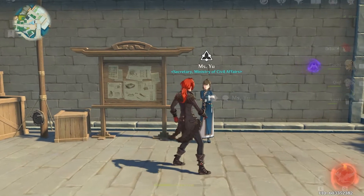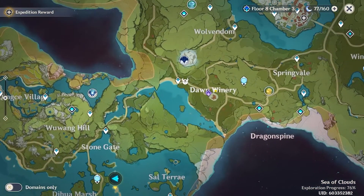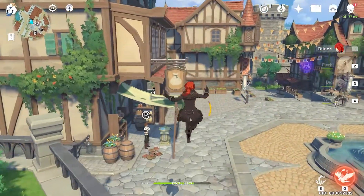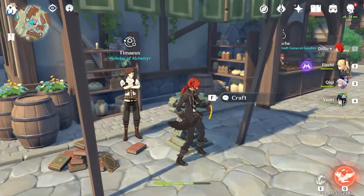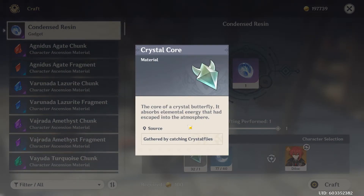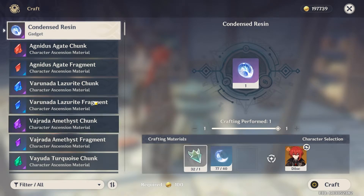Now you can craft condensed resin. If you go to any crafting table — I like going to Mondstadt because I know where it is; Liyue I get confused with all the shops — just go to the crafting table and you'll see condensed resin listed there. It takes 40 original resin and then crystal cores, which you get from crystal flies. They're scattered across the map — I just randomly capture them.